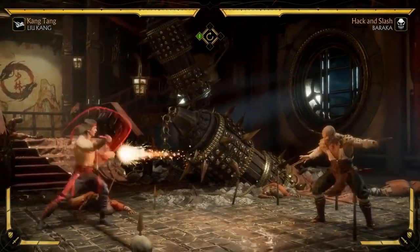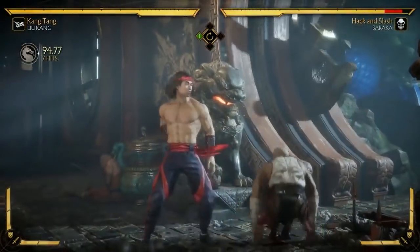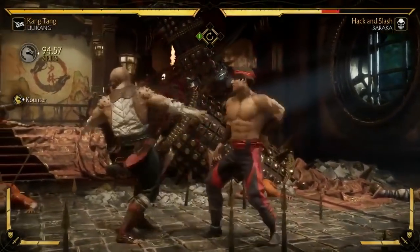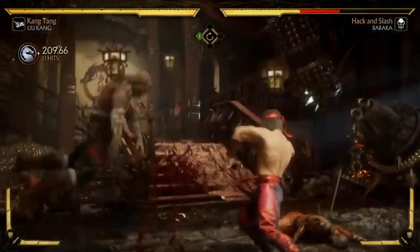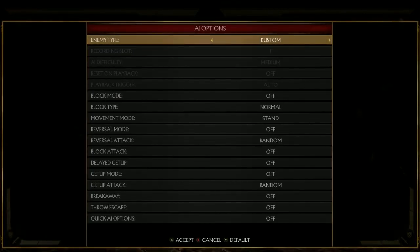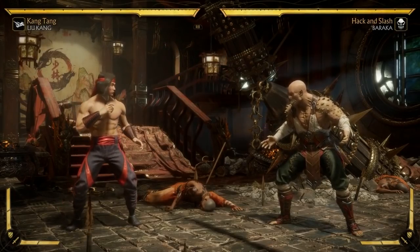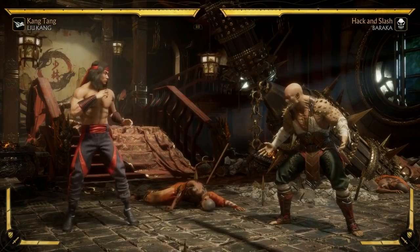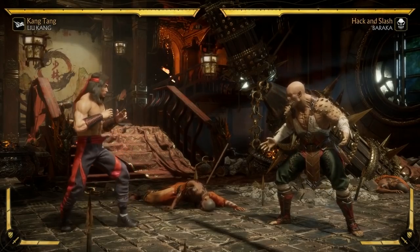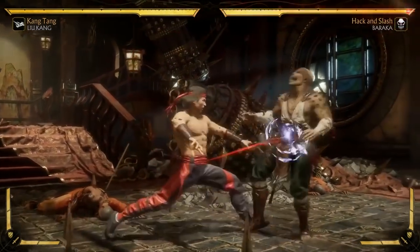The coolest option from the stance is a projectile absorb. There are three different attacks out of the stance and a projectile absorb. Similar to Jacqui Briggs who has her clinch set up — once you've done all of those attacks, you've loaded up a crushing blow. So when you're fighting Liu Kang in this stance, you have to keep track of which moves he's done. He also has to successfully absorb your projectile, so you could stop doing your projectile or bait him into the stance and throw out a double projectile. There's a whole bunch of mind games.